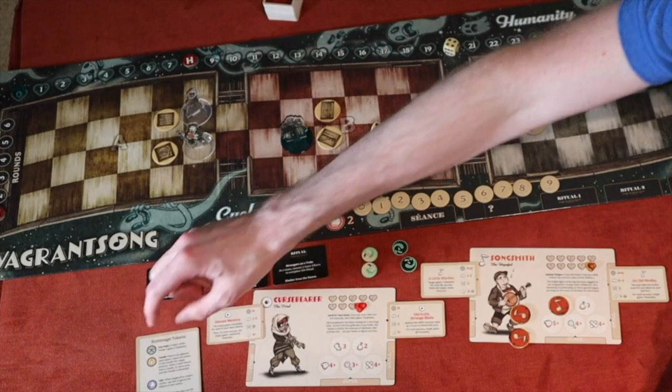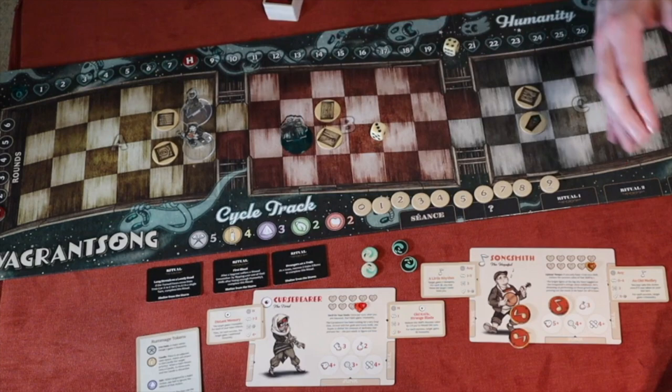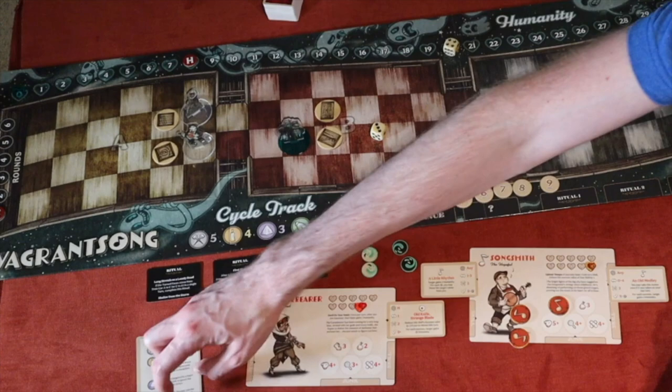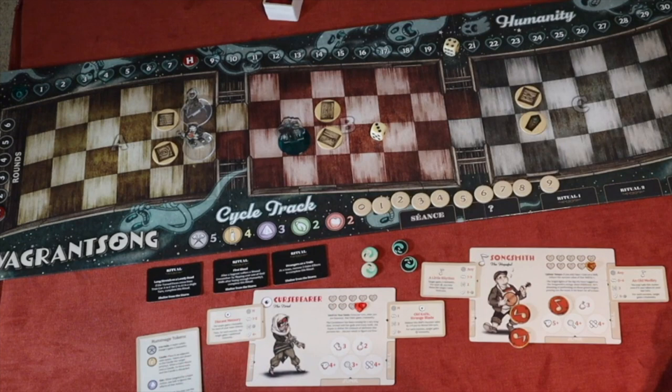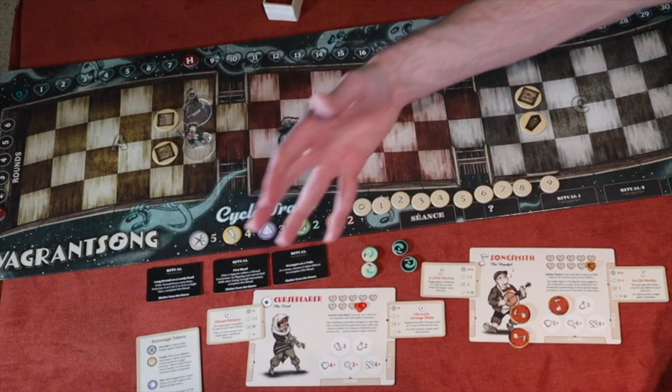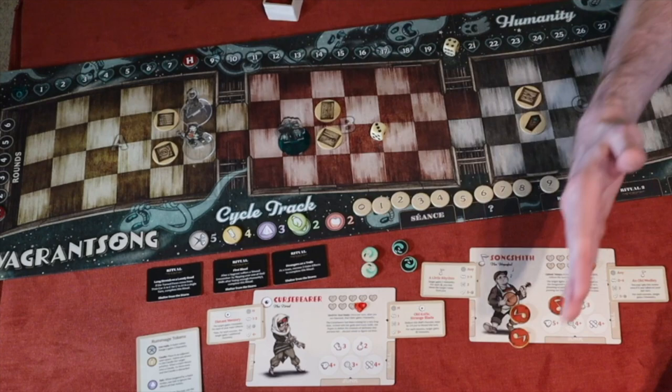The rummage tokens have specific abilities: iron nails deal two humanity damage to ghosts; candles make ghosts target the candles as priority instead of vagrants; salt prevents damage or effects from ghosts; the lucky rabbit's foot acts as an extra action token for one round; and the apple lets you heal wounds. They all have different uses.